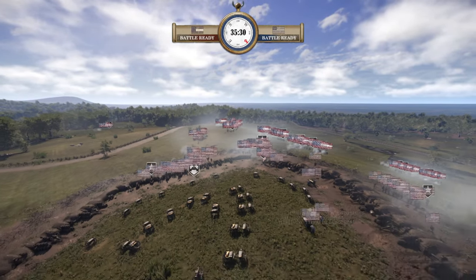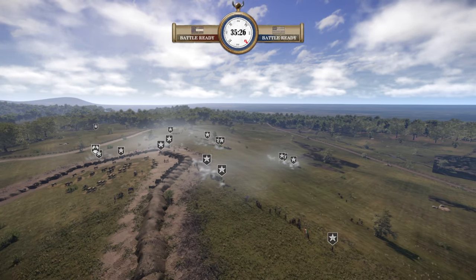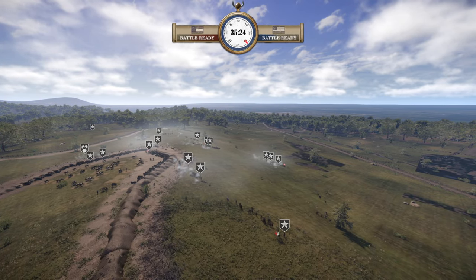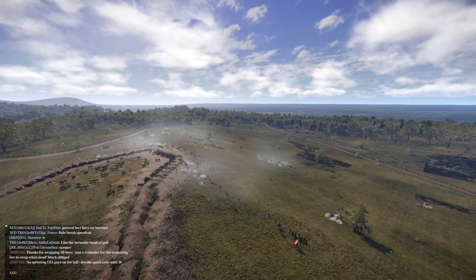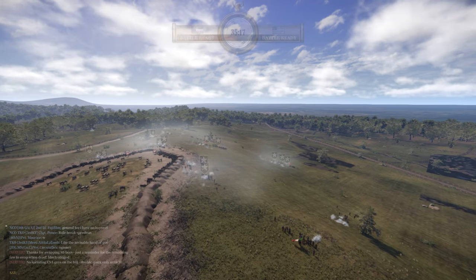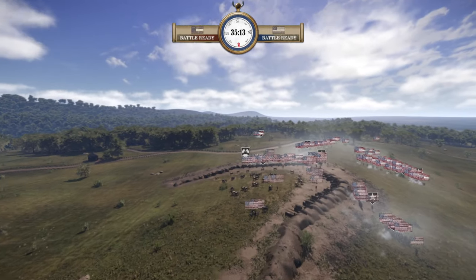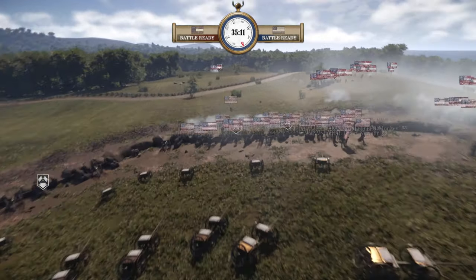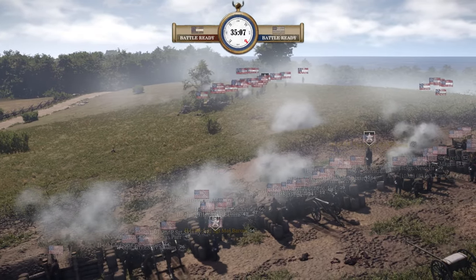Starting to squeeze the Union a little bit here. On the ticket balance it's looking pretty good. Do you think the CSA needs to change anything up, or just hold steady until the 35? Do you think they should risk sprinting up or just keep this long-range shooting and let the artillery shape? They still have 5 minutes. I would steadily apply pressure on the Union to have them fall back to the earthworks, like they're doing right now.